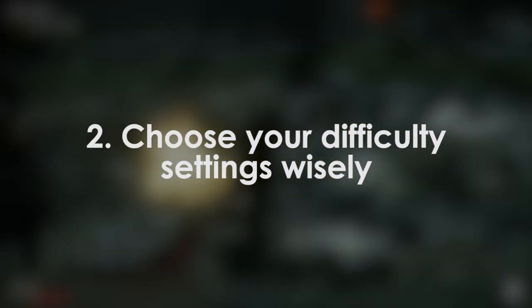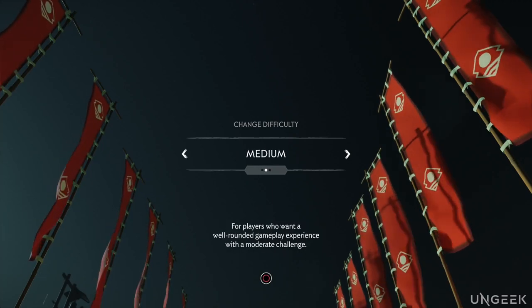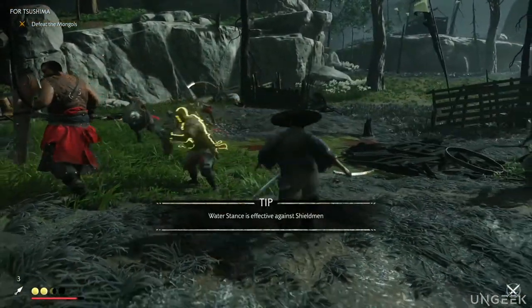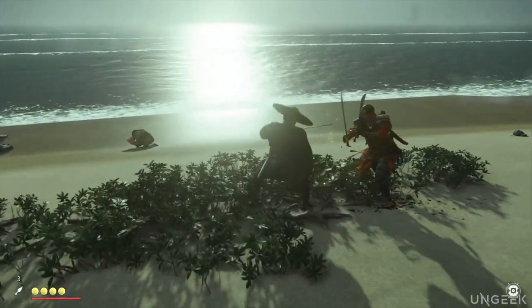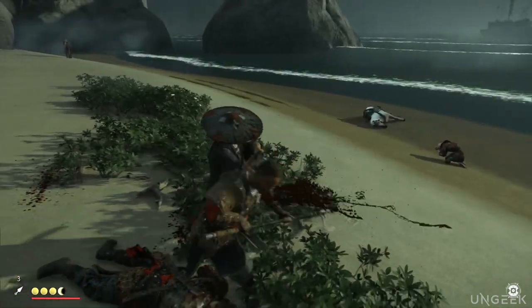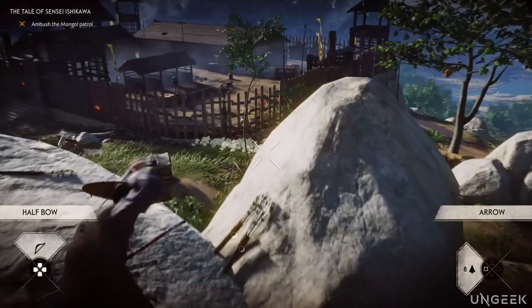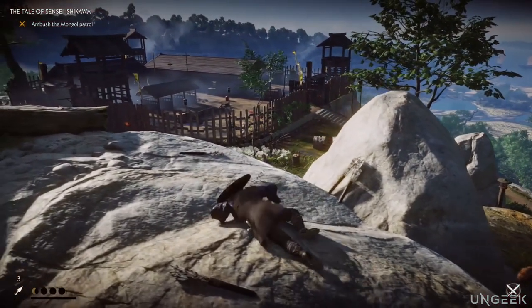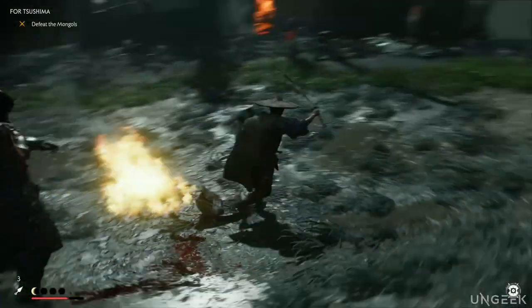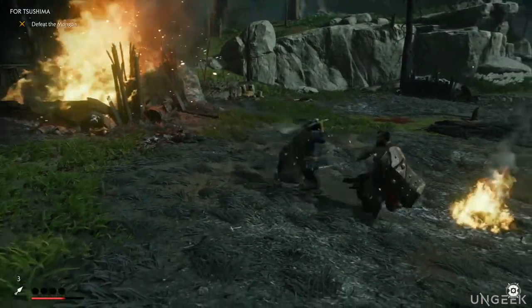Tip 2: Choose your difficulty settings wisely. Choosing a difficulty setting for Tsushima is not exactly a question of how punishing you want the game to be — what it does is give you a more rewarding combat experience. The danger is that if you set the game to a difficulty lower than your skill level, combat may end up just being boring. So if you're an experienced player, switch it to hard instead of normal. Deaths in Ghost of Tsushima aren't really frustrating — I usually got a feeling of 'okay, fair, let's try again' rather than frustration. Adjust and experiment.